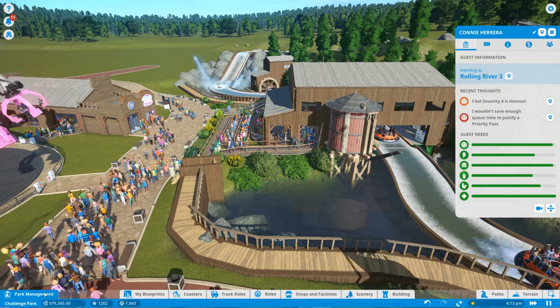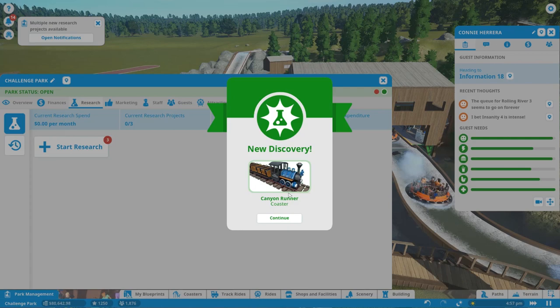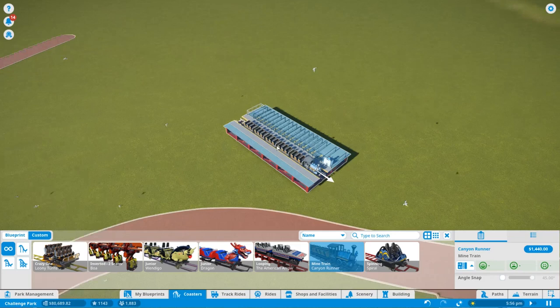How are we going with those? We're done with those. So we got the BOA coaster, and we got the Canyon Runner — ooh, that's what I want to build. I actually really want to build that coaster. Wooden coaster — let's research that, hell yeah. We'll get a bunch of coasters going. That's what I want to build — that's exciting.